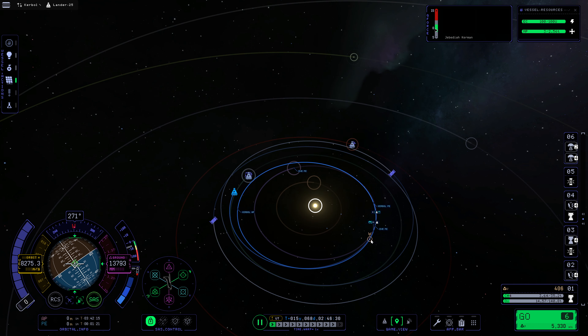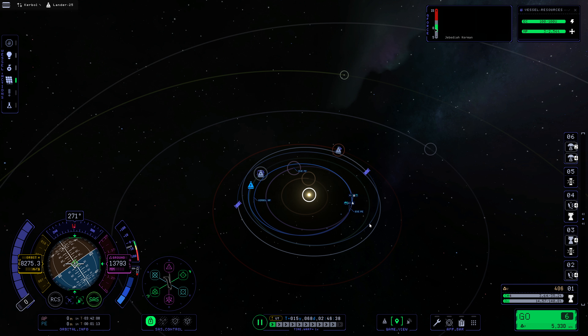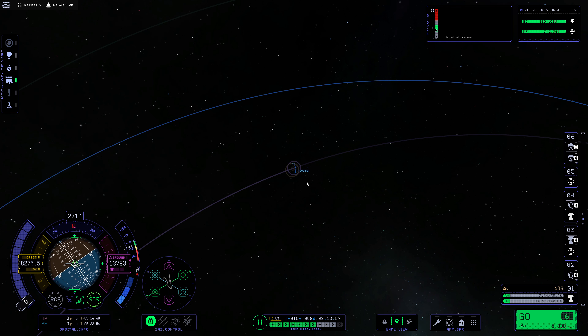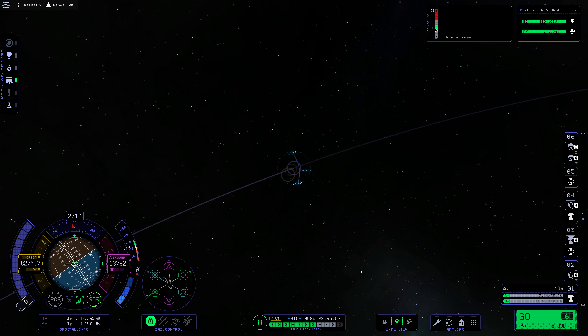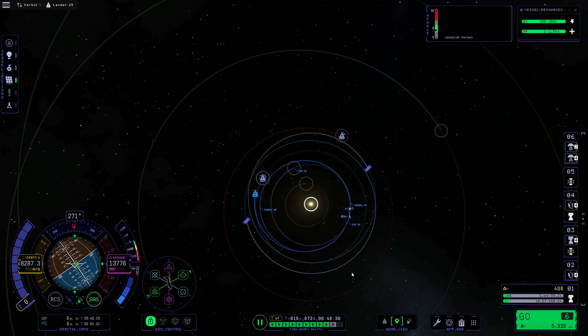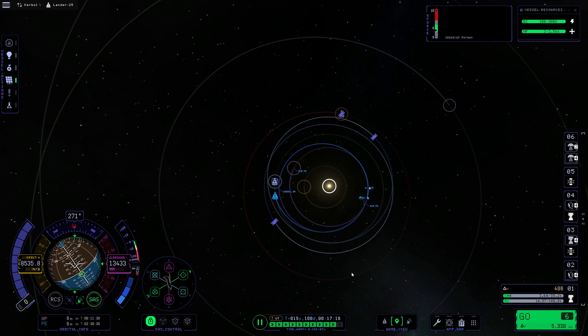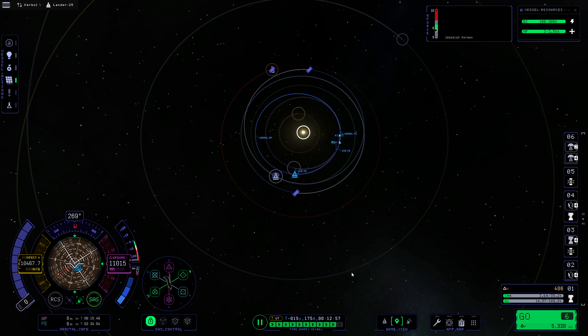Next we need to warp to that Eve encounter. The Eve periapsis is going to be in 0 years, 163 days. So if we warped here, this is actually past the encounter — we want to warp elsewhere. So that's exciting. Let's warp a little bit closer here. I'm just going to manually warp this. I really wish that we could select in here and warp to here the way you can in KSP1 — that would be really, really convenient. Let's take this up to 10,000x. Let's take it up to 100,000x. Even that's kind of slow. Let's maximize this.